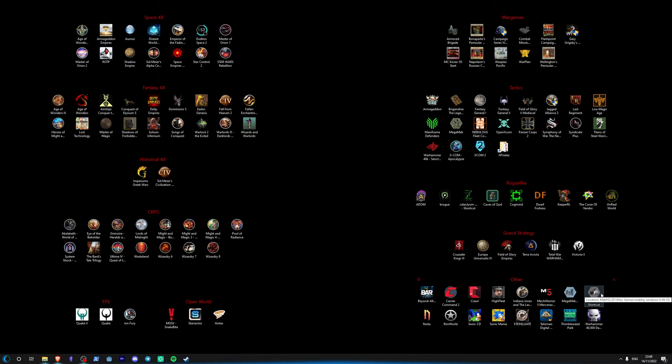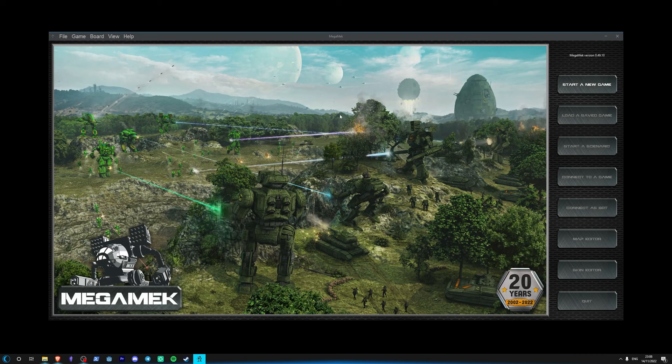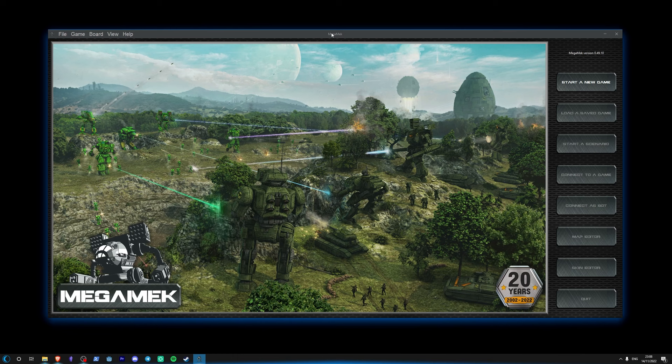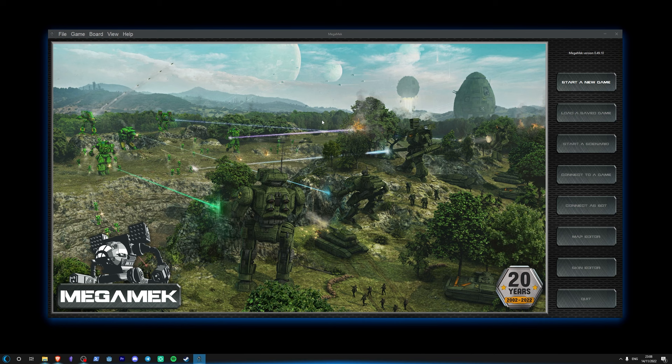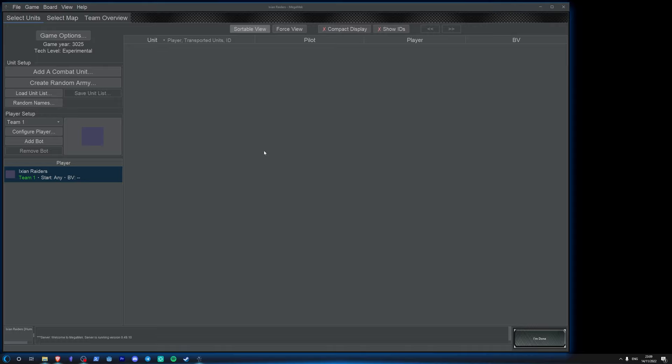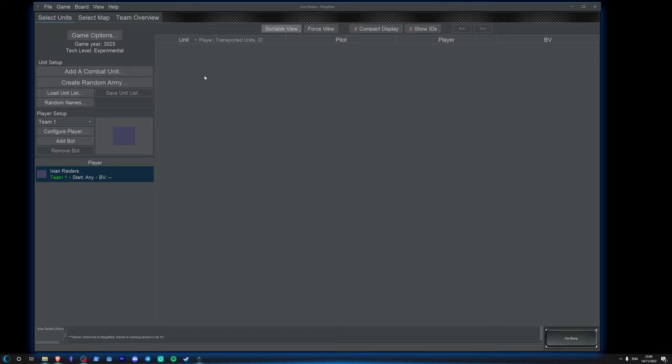Next, once you've got Java installed and you've installed Megamech, I'll show you how to set up a game. When you start out, you just want to be using the core rules. Megamech looks complicated because there's a lot of options covering a lot of Battletech tabletop rules, but I didn't know anything about tabletop Battletech when I started and you can pretty much pick it up just from playing it. It's really easy to play, but it does look a little intimidating.